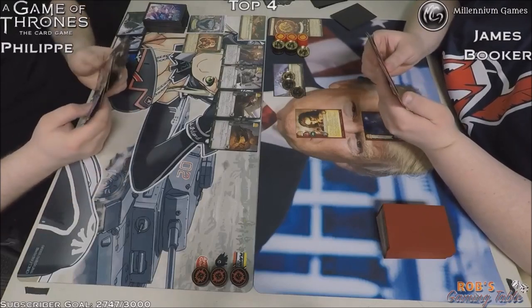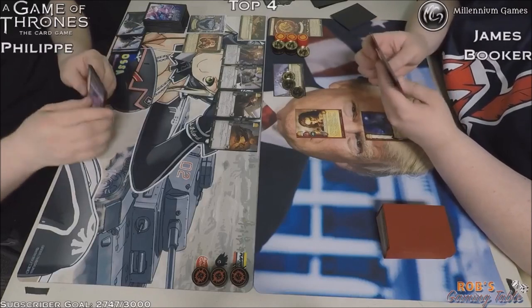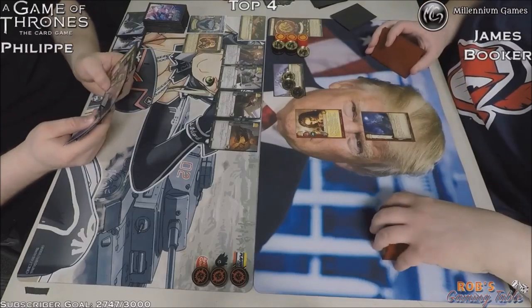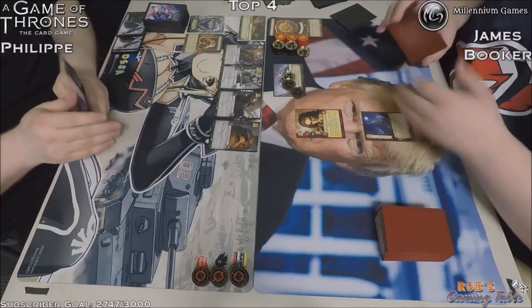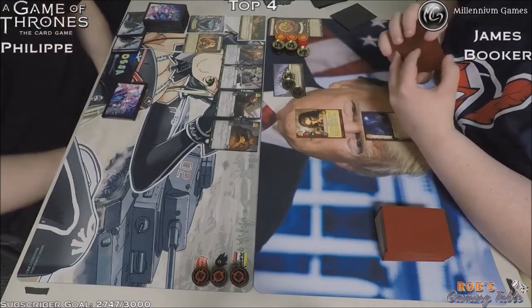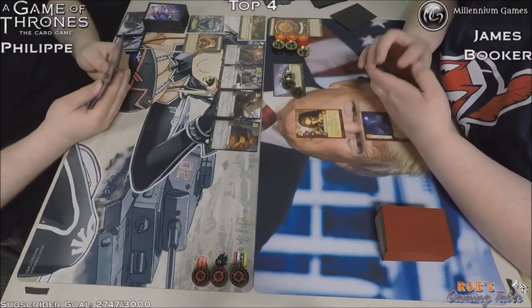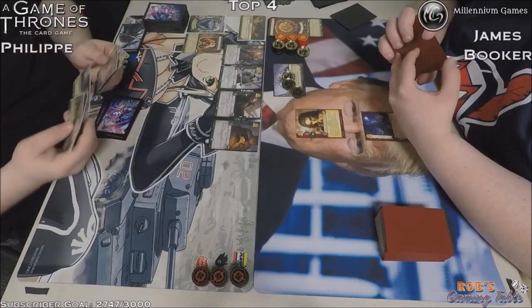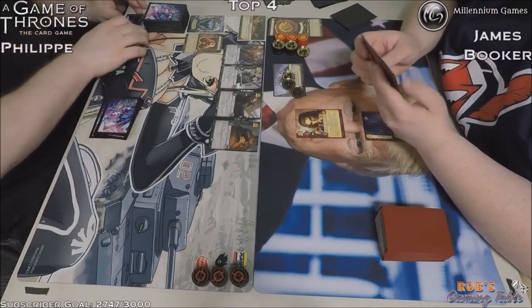It looks like we got Chella and an Eerie on setup on the Lannister side. Eerie is an interesting choice — you can kneel it at the start of the phase and basically save a character, make them cannot be killed. Great for saving someone from Valor happening before plots get chosen, or in the challenge phase. But you gotta be careful — you don't want to choose someone with dupes because you won't be able to pop a dupe to save them. You can also use it on your opponent's characters, which is fun — choose one of their chuds not to be killed, so they have to kill someone more important. That's my favorite use for it.